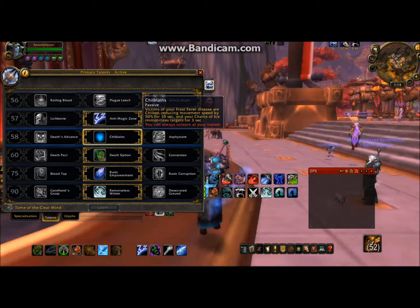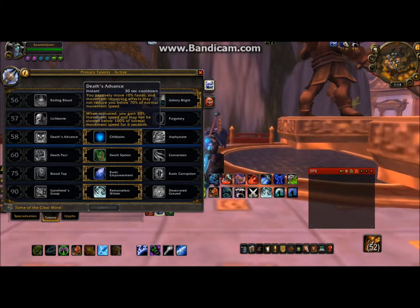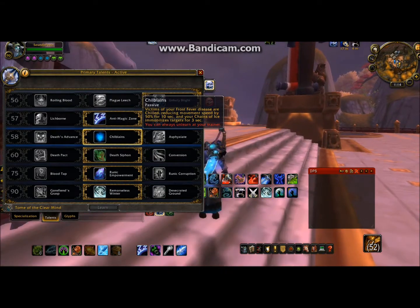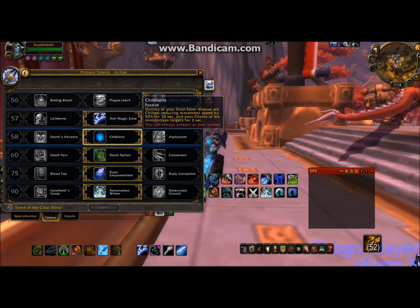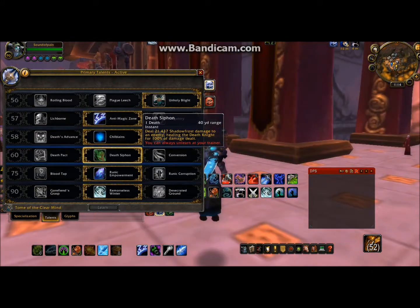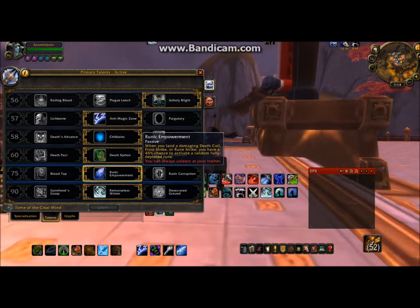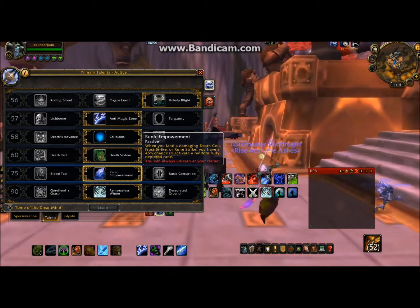Chill Banes — not really anything to do with raids. None of these three really help you in raids. Maybe Death's Advance, actually — that could help you in raids a little bit for movement. But I went with Chill Banes, nothing special. It just makes your Frost Fever victims slowed. I went with Death Siphon because it's an instant cast and it only costs one Death Rune — it's just a quick little heal in case you need it. Runic Empowerment: when you land a Death Coil, Frost Strike, or Rune Strike, you have a 45% chance to activate a random fully depleted Rune. It's really good because we Frost Strike quite a bit — that's our main thing we spend Runic Power on.